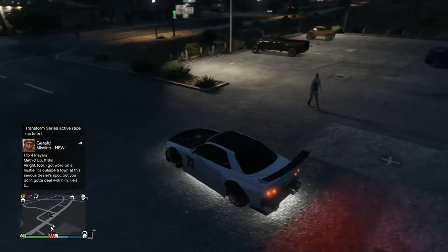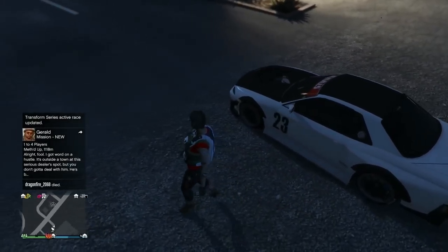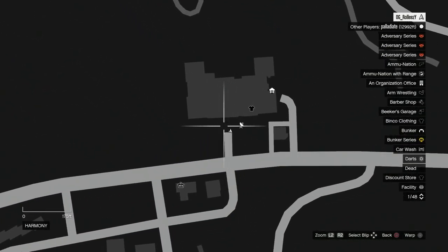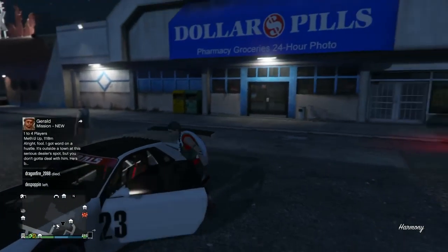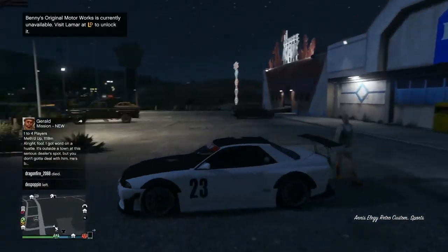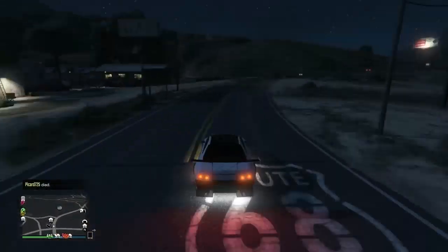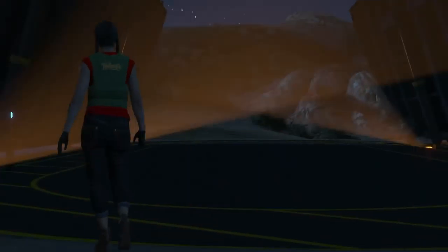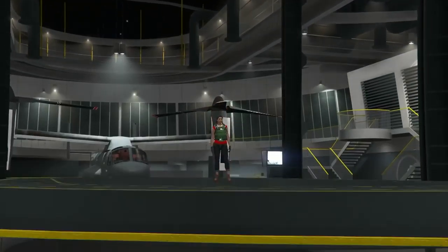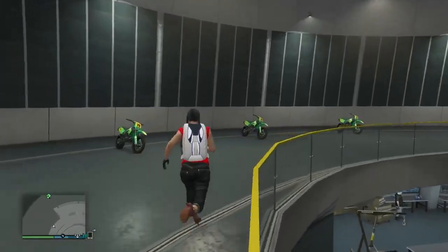Now to make sure everything worked correctly, hop out of the vehicle and you'll see there is no personal vehicle icon on the map. No personal vehicle icon whatsoever — that means this car is in a glitch state. Take this vehicle over to your facility. Note the plate — remember it because it will change once we do the dupe. Hop out of the retro and run into your facility on foot. Don't take that retro into the facility, just leave it outside.